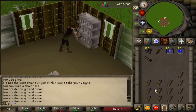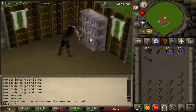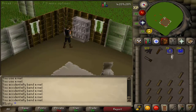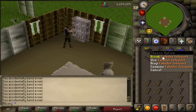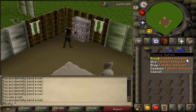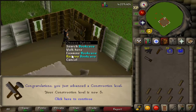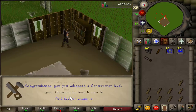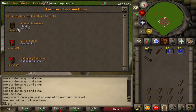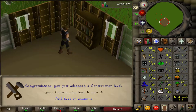Same thing - planks and nails. I also took the teleport to Falador since I don't have a servant yet to bring me all my planks. I believe that is the quickest way to bank with a teleport tab, though I'm not 100% sure. Level 5! This is going quick. I just need to learn how to click. Level 9 already - holy crap.